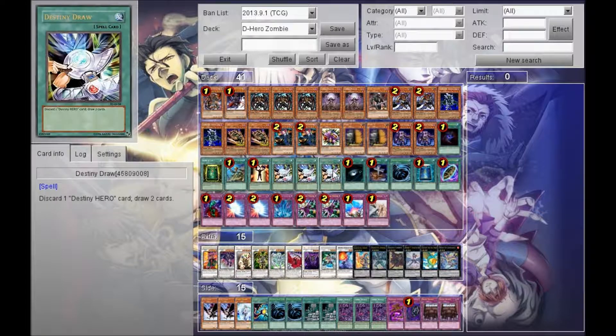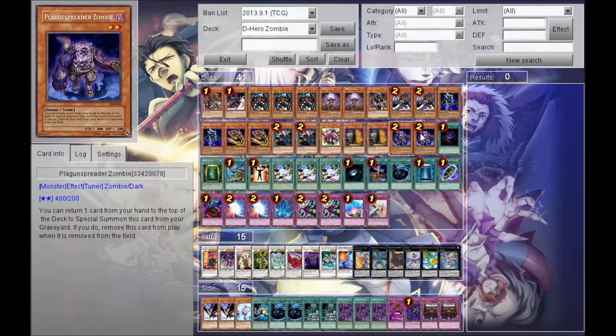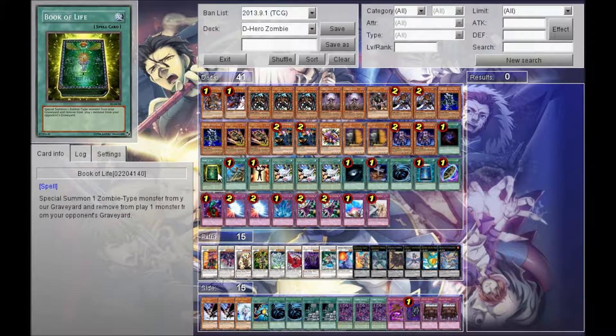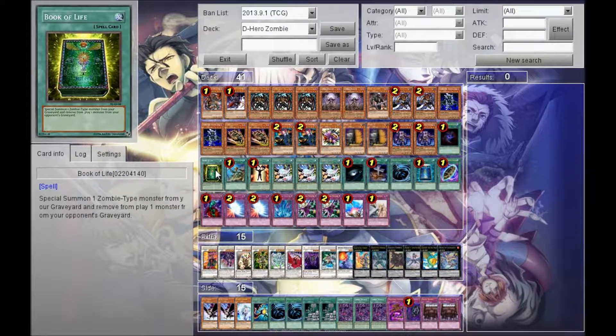The spell lineup: Allure obviously for draw power, as well as D-Draws. Mind Control, because this deck uses Synchros and XYZs — rank threes and fours — which we'll go over in the extra deck in a second. Mind Control opens up those plays or just moves things out of the way so you can kill your opponent right away. Book of Life is actually really, really nice in this deck — I didn't realize how good it was against other decks until I realized how grave-reliant other decks are, like Mermails and Plant variants. It pretty much acts as a Monster Reborn for this deck plus that DD Crow banishing effect, which is really good. I'm considering going to two, but probably keeping it at one.